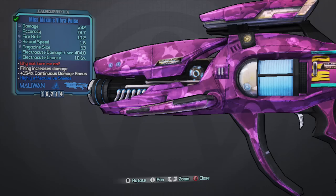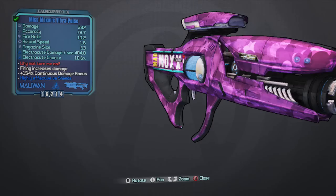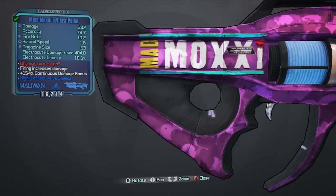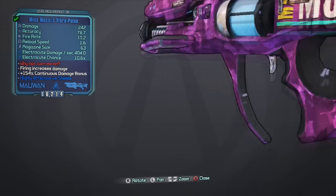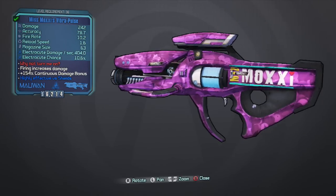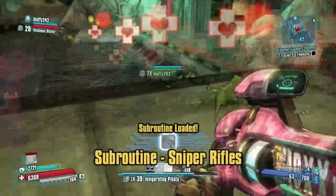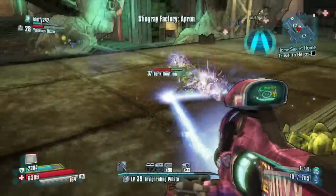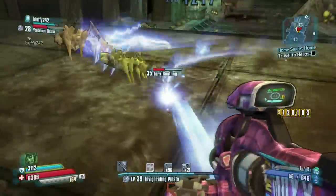The next weapon I'm going to go over is Moxie's Kinky Vibra Pulse Laser Gun. The red text says 'why not turn me on?' Due to the fixed parts and lack of accessories for non-appearing lasers, the weapon will always spawn with the Miss Moxie's prefix. When you equip this weapon, it turns on vibration for 3-5 seconds, then fades regardless of firing or not.